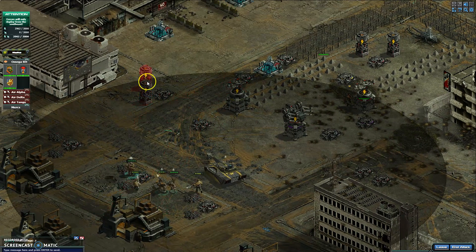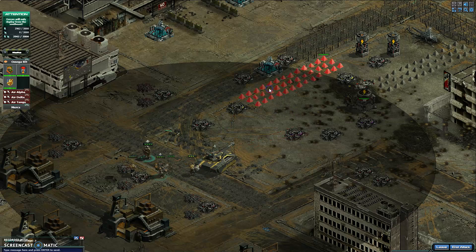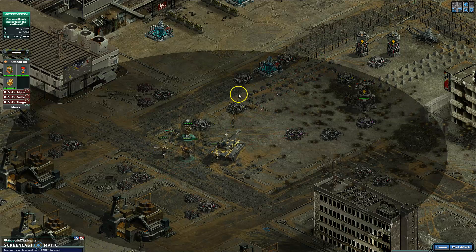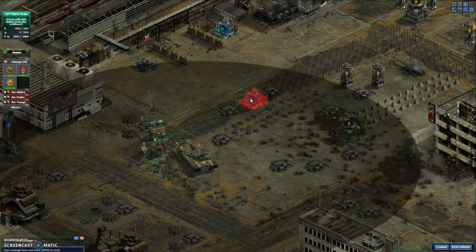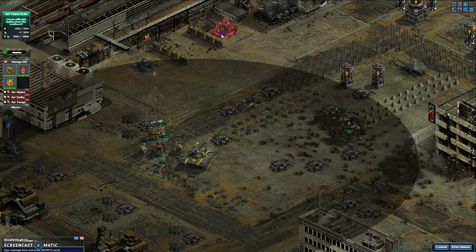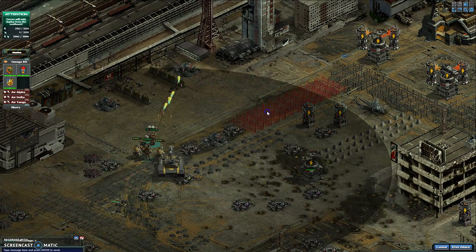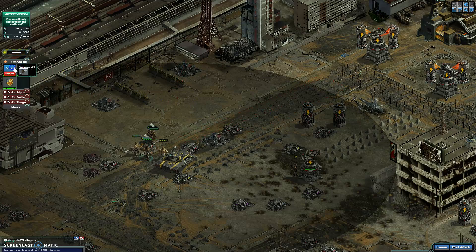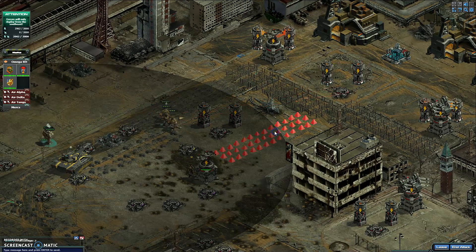Lead with Devin. Devin can take a ton of attack and end up with not much damage. Once you do it a few times, you'll figure out what needs to happen. Let Devin take the brunt of all the rails and all the rest of the stuff.